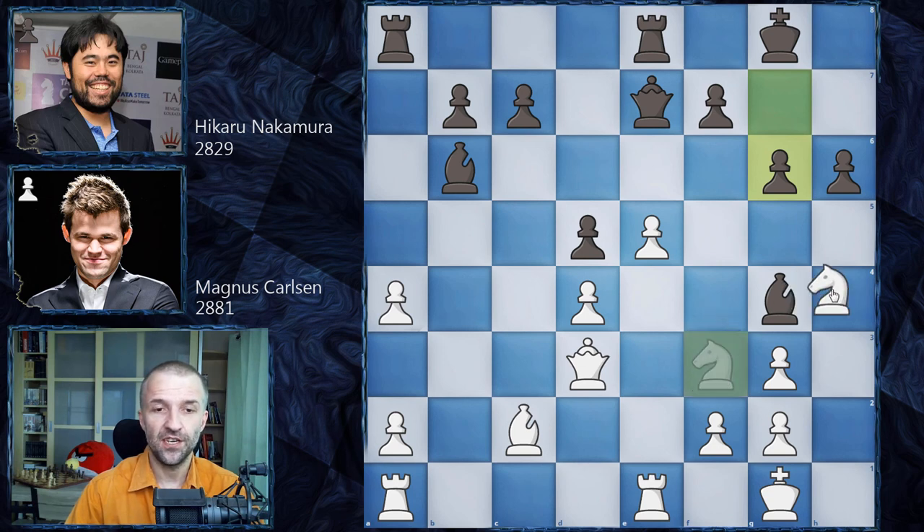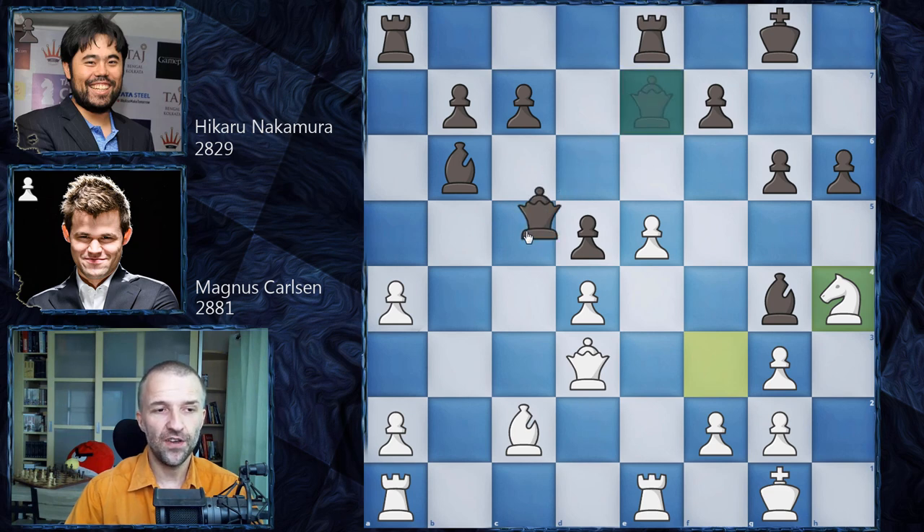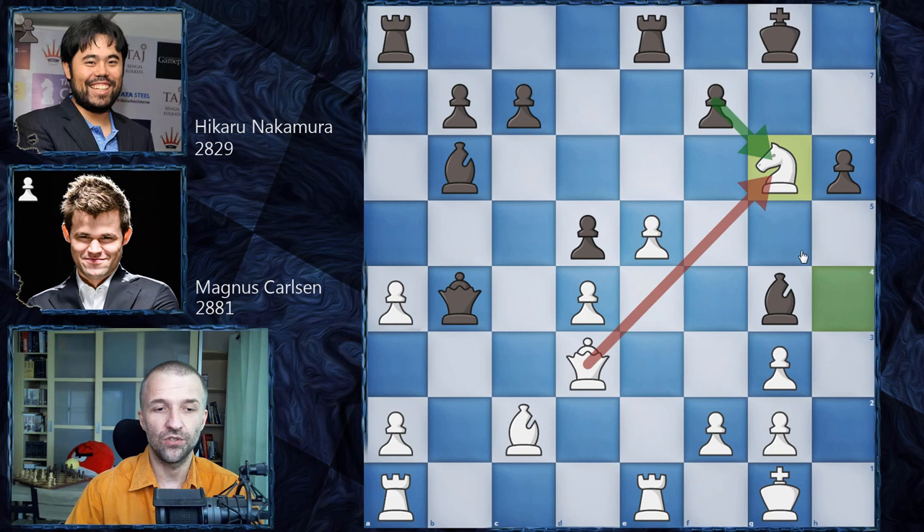Now the knight is free: knight h4, a quite serious threat — sacrificing the knight on g6. What should Hikaru play? Hikaru could go for queen g5, but instead he moves his queen away from the kingside, saying: feel free to attack on g6. Magnus obliges: knight g6. If you take with the pawn, you lose — it's just a massacre. Hikaru played queen d4.